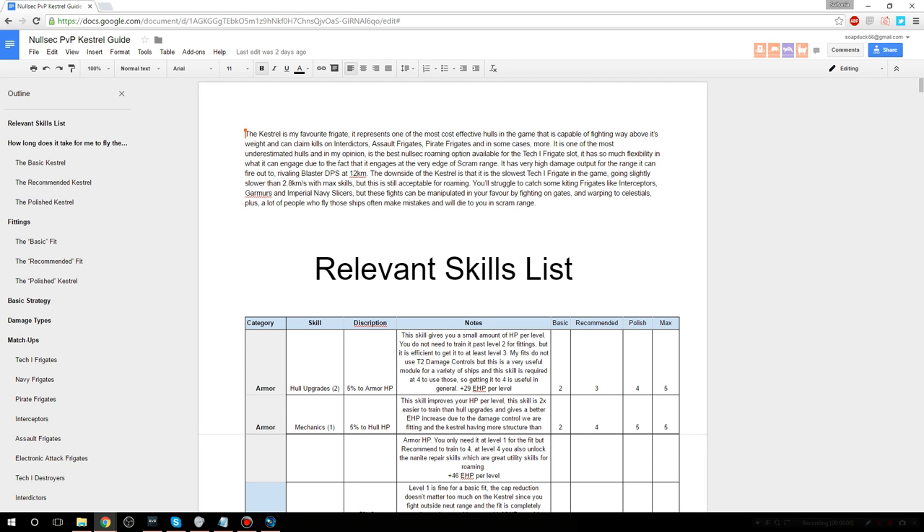I've divided the skill list into three tiers: basic, recommended, and polished. The basic skill list will get you into the Kestrel in around two weeks, less if you use implants and a daily free opportunity SP. The recommended Kestrel is sort of the cutoff point where I'd be comfortable taking the vast majority of matchups that aren't extremely difficult, and it takes about two months to reach. A great deal of the training time is in the fitting skills and missile bombardment, which is required, plus Caldari frigate, because it's the most efficient skill.